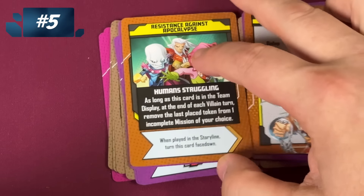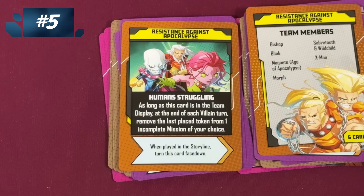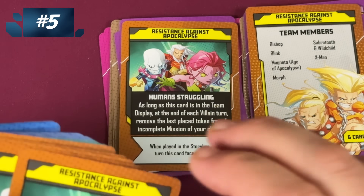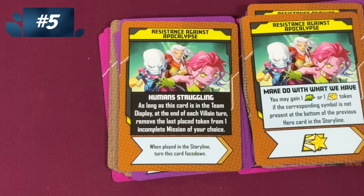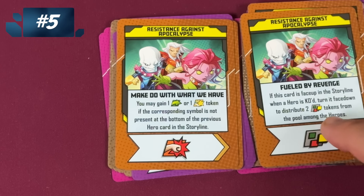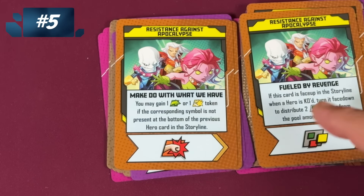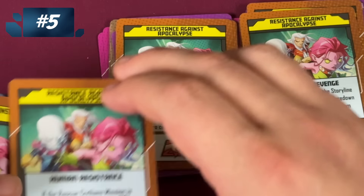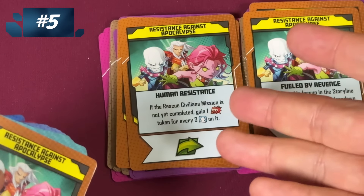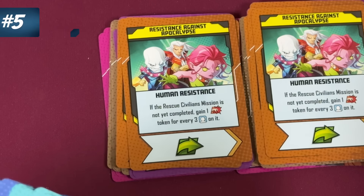Resistance Against Apocalypse. When this is in a team location, remove the last placed token from an incomplete mission of your choice — that's actually horrifically bad. But the good cards: you gain a token if it's not on the previous hero card, so you can just pick that to make sure it happens. There are a couple of those. Here, if this card's face up, when a hero's KO'd, turn it face down and distribute two wild tokens from the pool among the heroes — someone's going to be KO'd probably, so I'll take the free wilds to make me feel better. Here, if the rescue civilians mission is not yet completed, you can attack for H3 on it. A double attack and a move. I just like this team.